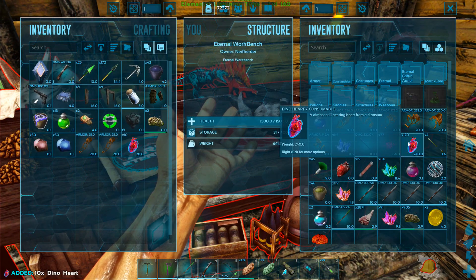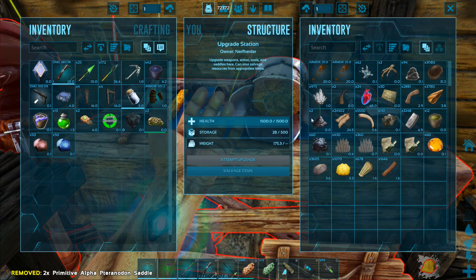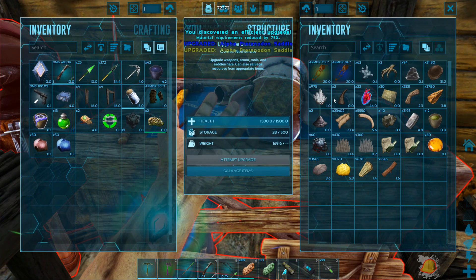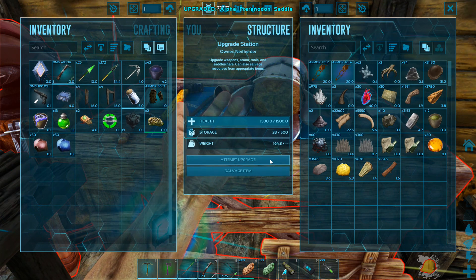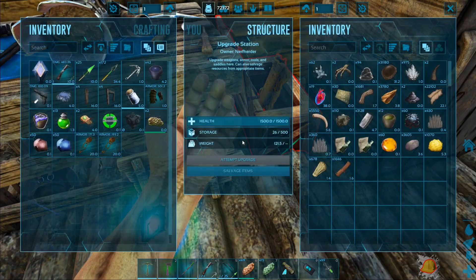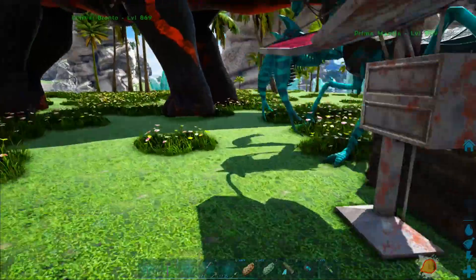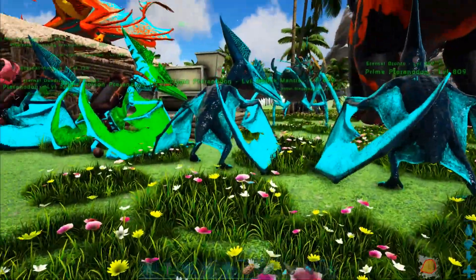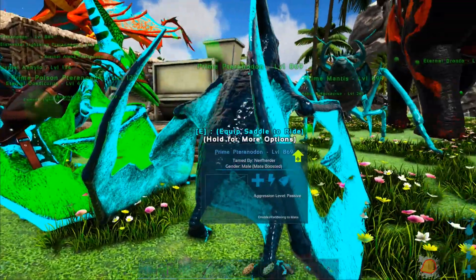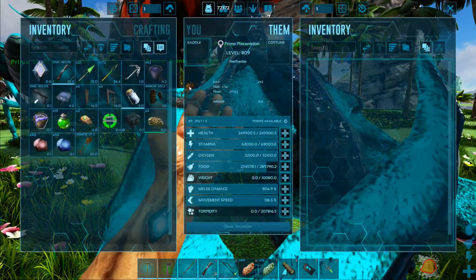We'll upgrade both of these saddles while we're at it. We do have a good bit of Dino Hearts because we've been killing a lot of things, so that is something we've been collecting. I'm not worried about maxing them out right now - we'll just get them up to ascended grade. We have enough armor reagents to augment it and get it up to 325, but right now we just want some decent saddles.